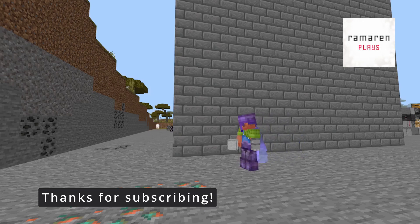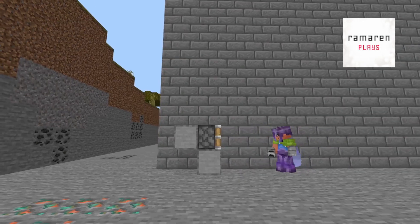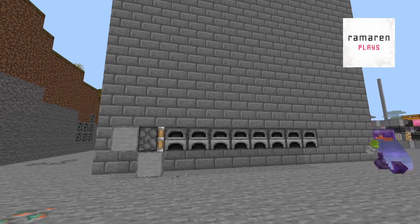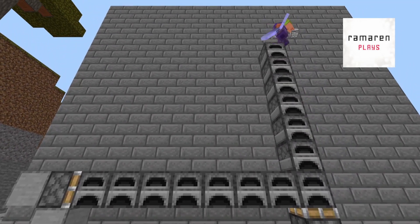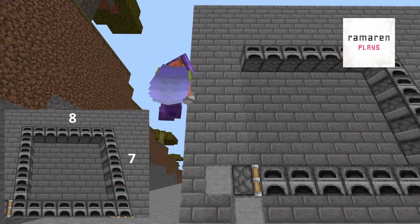Here we go. Two blocks like this, then a piston here. Now place lots of furnaces like this. Now take out the last one and place a piston like this. Now seven furnaces up. Now furnaces over like this. Now fill in this square.